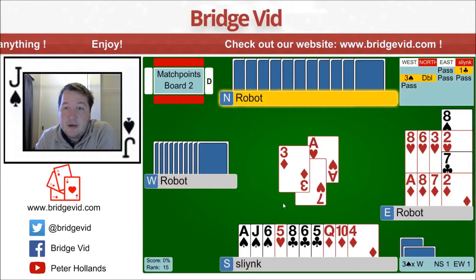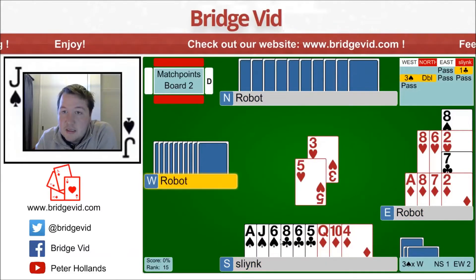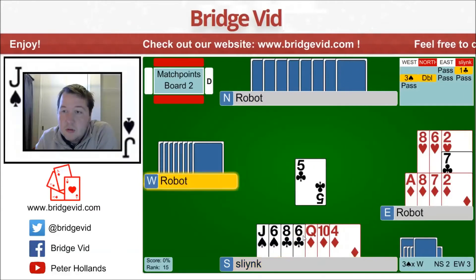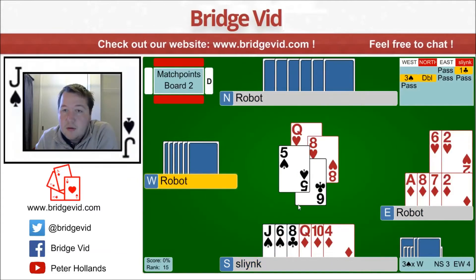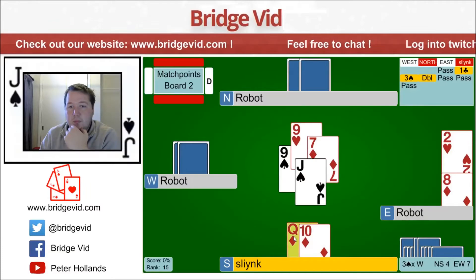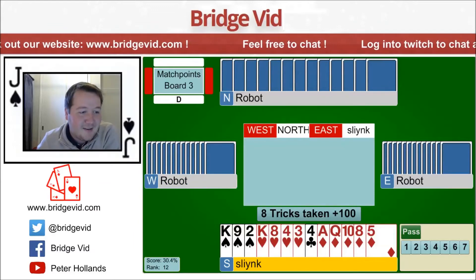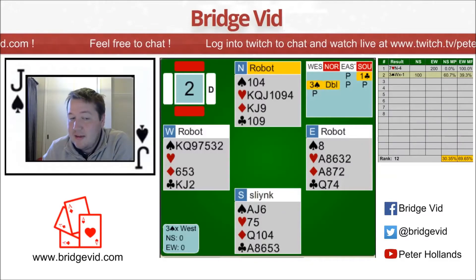So I don't think this is actually going to be okay. They're probably going to make this. My partner's got six hearts. All right, we've got a ruff. Down one. Okay, that was pretty scary stuff. But sort of what I was hoping for. 60.7%.